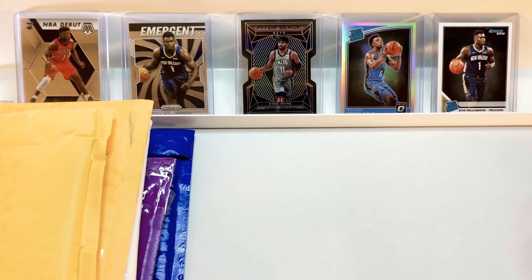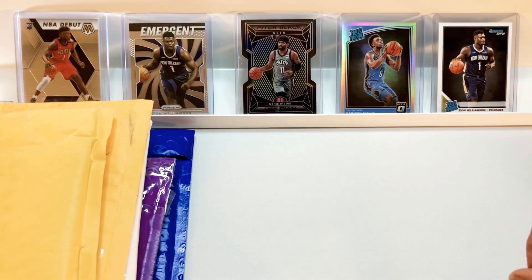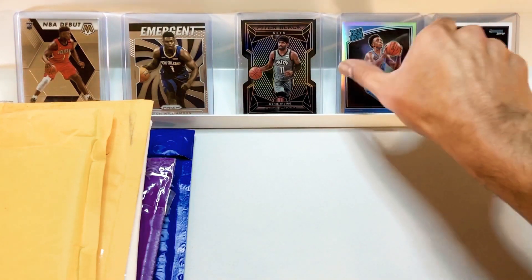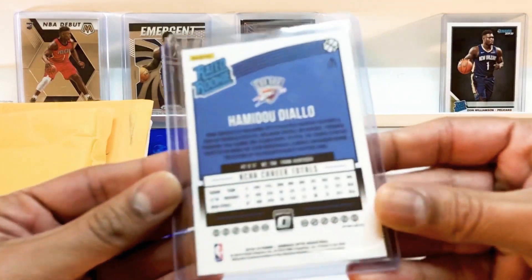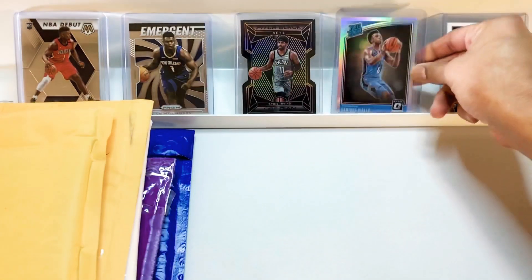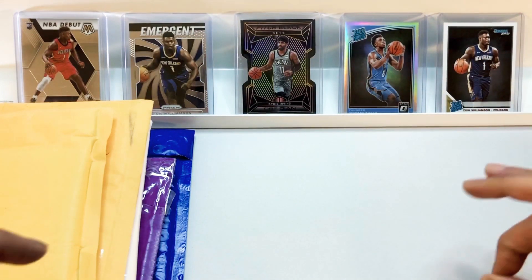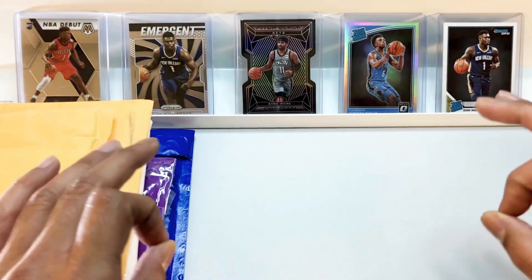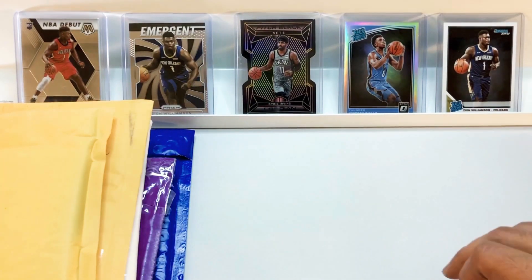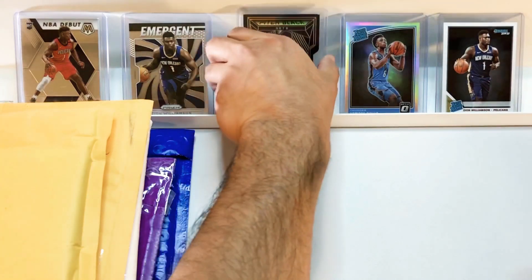Next to Zion we have our Optic Rated Rookie Hamidou Diallo — beautiful looking card from last year. And then in the middle, our beautiful Kyrie Irving Obsidian numbered one out of 35. Such a nice card, pitch black.